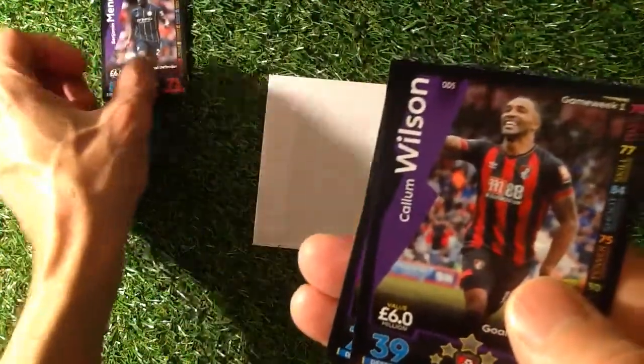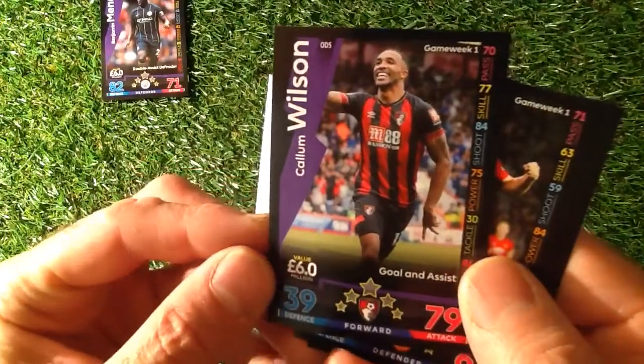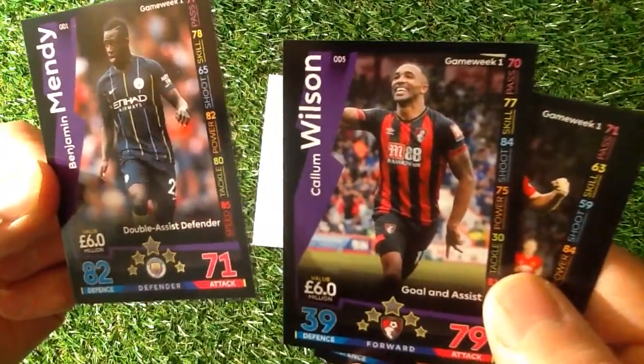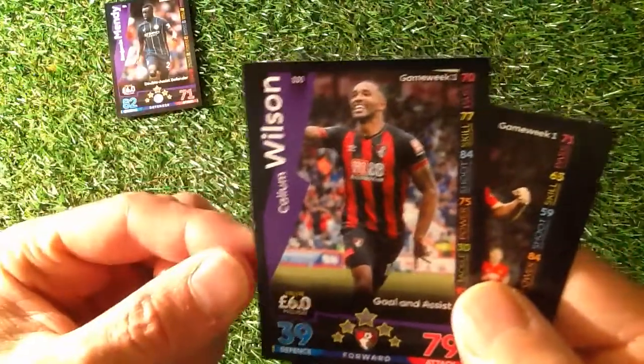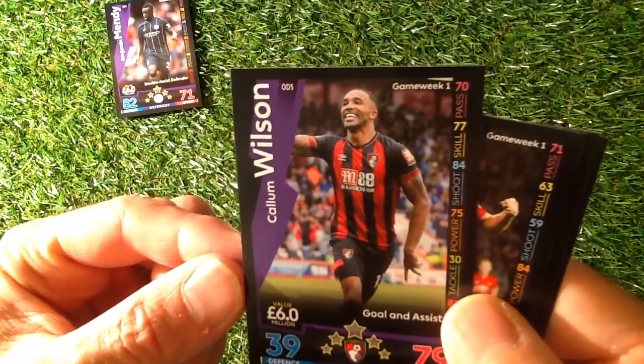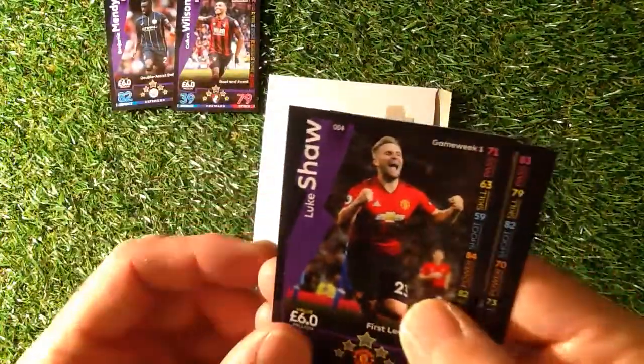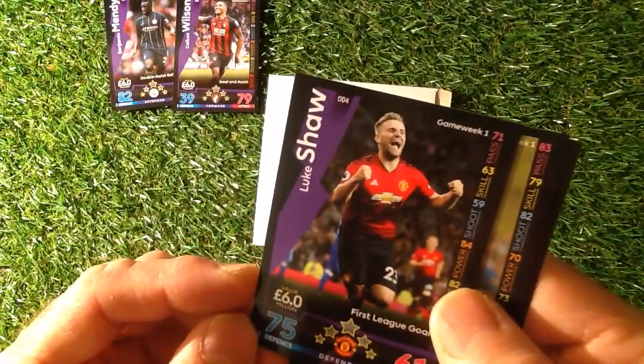So this is Mendy — 82 defence, 71 attack. We have got Wilson: defence on this one is 39 and attack 79. As you know there are 5 cards in this pack for £3.